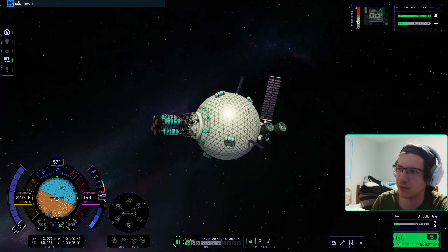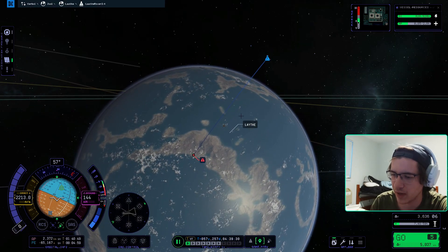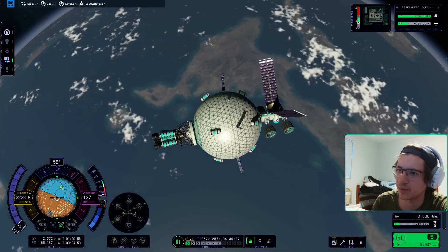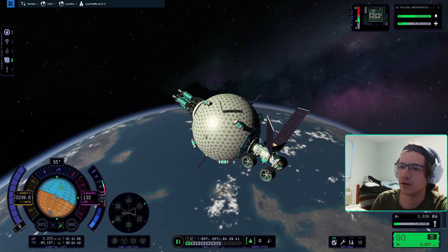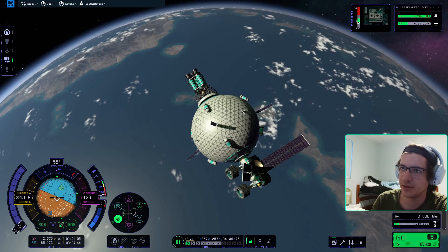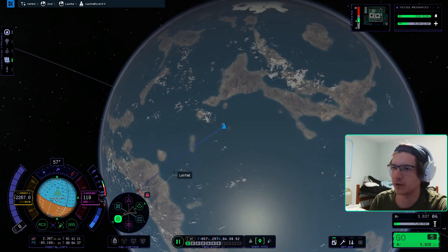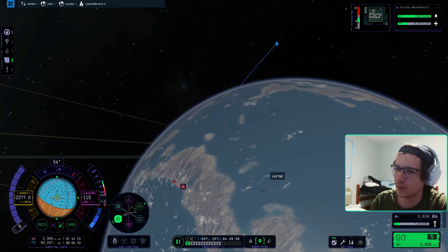My map is moving without my permission — I guess trying to track the vessel, but I'm trying to move it back and it's fighting me. We could try to hit these areas — from the texture it looks like it's a bit more reasonable. We're looking at this, that's what we're hitting. Let's turn SAS and RCS on, let's face retrograde. Let's try to hit these beaches over here — this looks like a slope we can aim for. We're going to kill a little bit of speed.